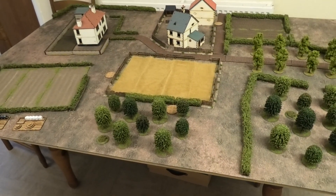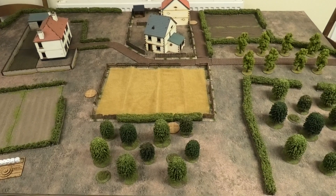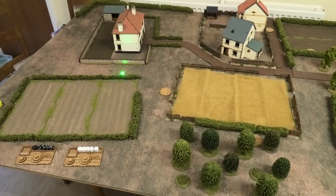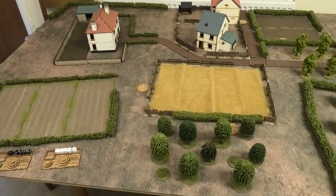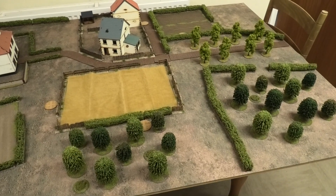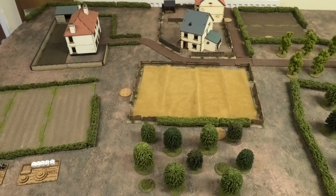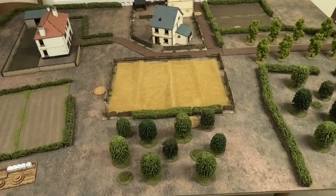Just a quick aside - I haven't discussed the terrain on the table or the objectives. The objective for the Patrol scenario is simply to break the opposing side, reduce their force morale enough, and get them to withdraw. In terms of terrain: the small hedgerows are light cover and you can see across them without impediment. The bigger hedgerows will also be light cover, but you can only be seen within four inches of them. The areas of woods are the same - four inches in and you can't be seen. Buildings and walls will be hard cover, fences will be light cover and you can't be seen if you're further than four inches from them.